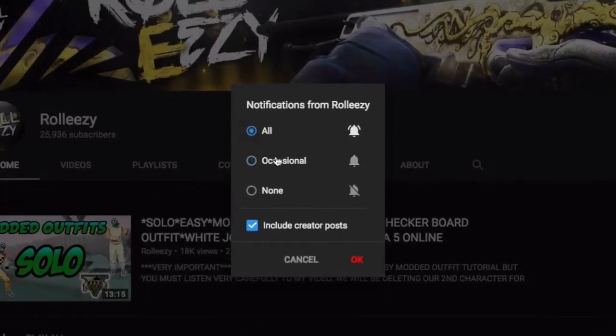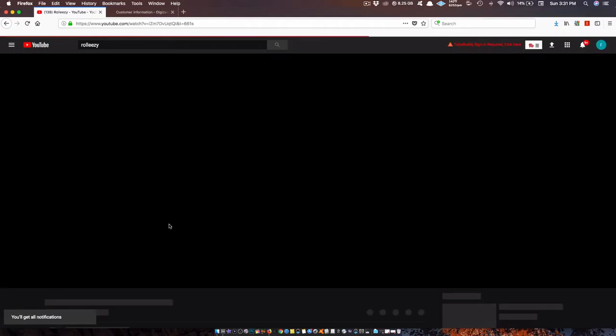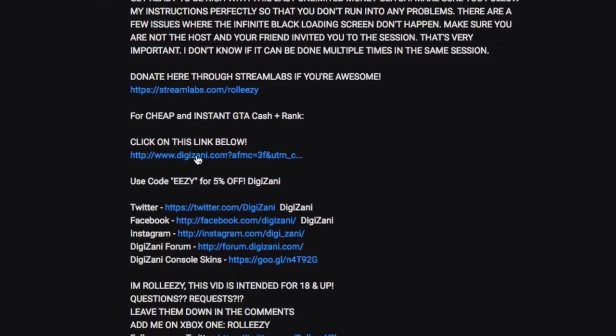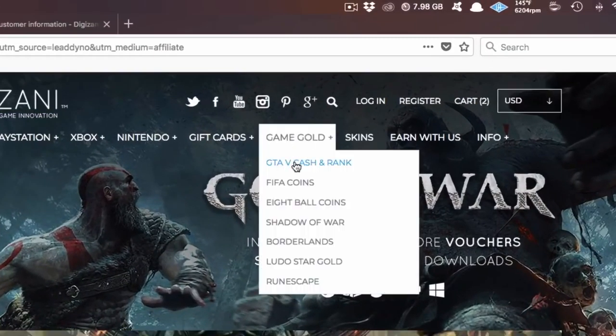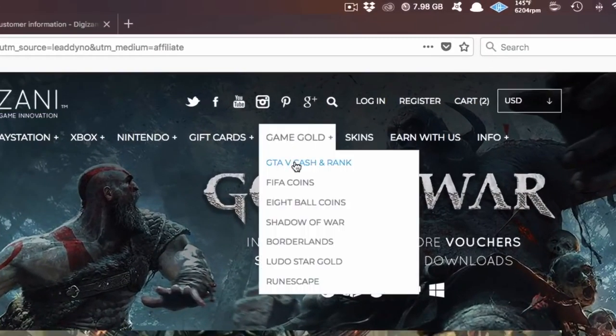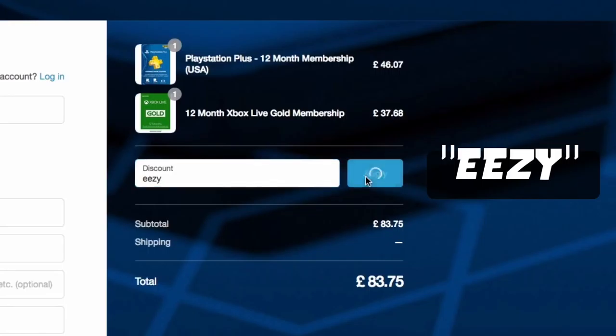If you're brand new to the channel, don't forget to subscribe and turn on post notifications so you don't miss any of my latest videos. If you're also interested in GTA 5 Online modded accounts, go to my latest upload and click the link in the description — it'll lead you to the website Digizani, the most trusted site to purchase cash and rank services on all platforms for GTA 5 Online at reasonable prices. Once you're done shopping, add the discount code EEZY to save some money at checkout.